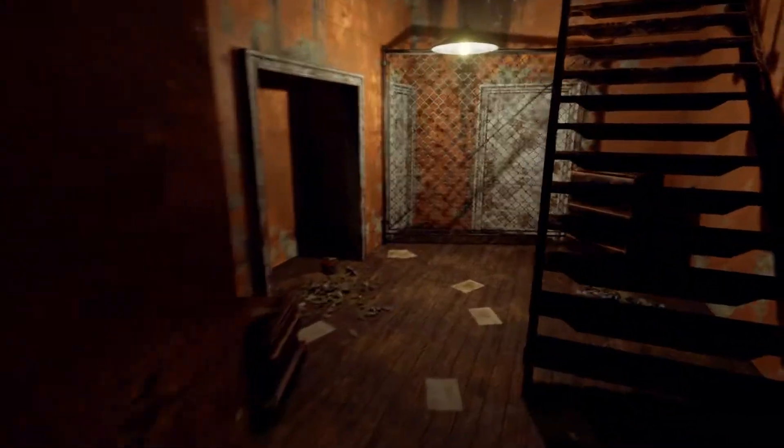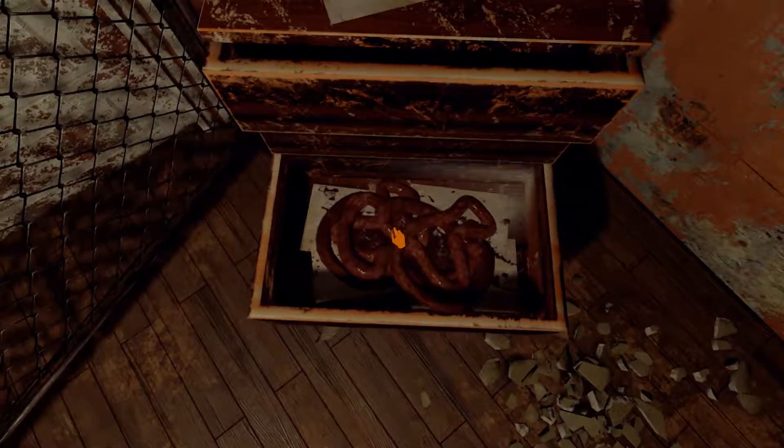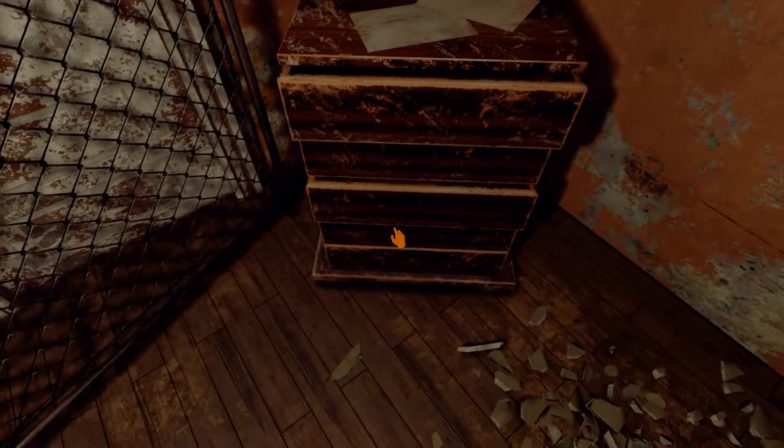I will actually have all the information for this game in the link in the description down below to the website and everything like that. You can actually still download the newer version of this game. It adds in more decrepit walls and an inventory system, blood splats and stuff like that when you hit a character. Little intestines in a drawer.